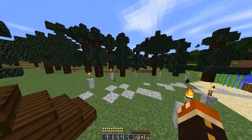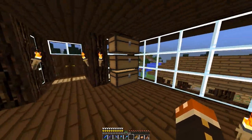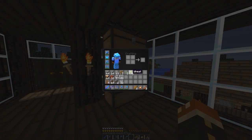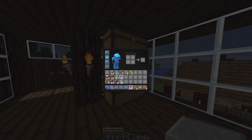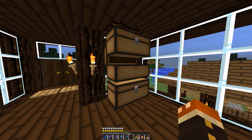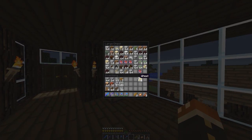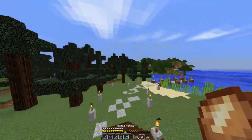In today's episode we are going to be heading to spawn, finding a spot, and beginning to build ourselves our first shop on the server. As you can see I've got a few of the materials in my inventory — we're going to be using polished andesite for the most part of this build, oak wood, some red stained clay that I bought from Fluffy's new shop, and a few other spruce items. I have some pretty cool ideas for it but I haven't completely decided what the shop is going to be yet.